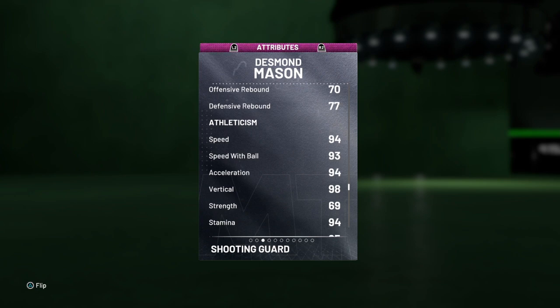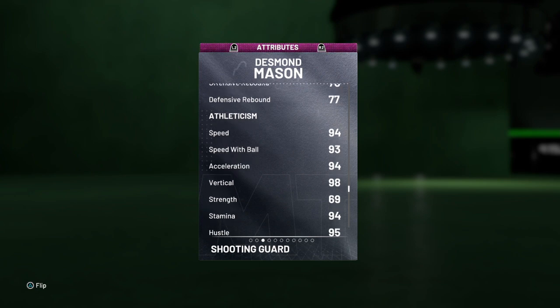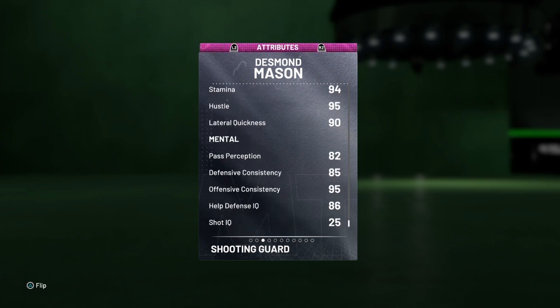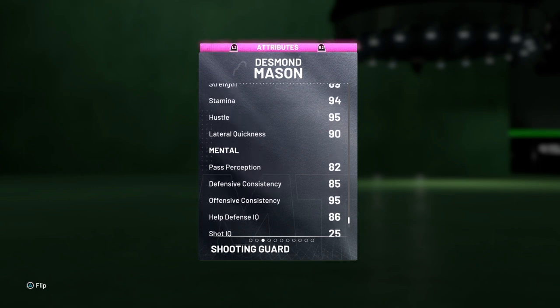Speed and acceleration 94 — good Lord. 93 speed with ball, 98 vertical, 69 strength, 90 lateral quickness. We got 82 pass perception, 85 defensive consistency, 95 offensive consistency, 86 help defense IQ.